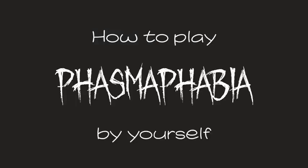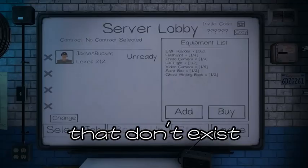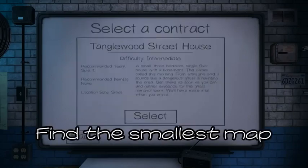How to play Phasmophobia by yourself. Step 1: Wait for friends that don't exist. Step 2: Find the smallest map.